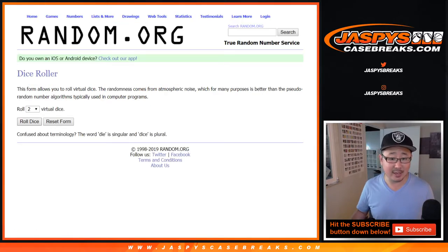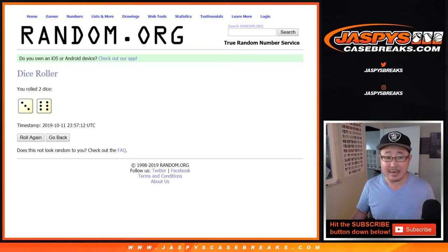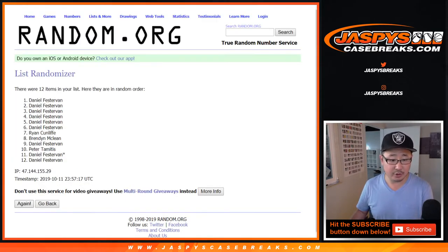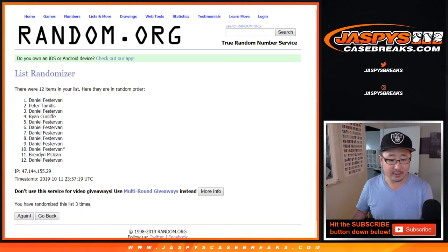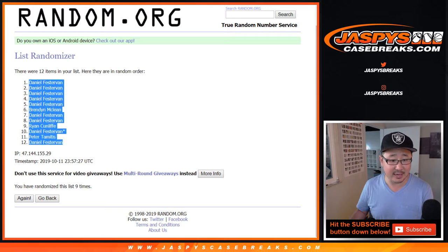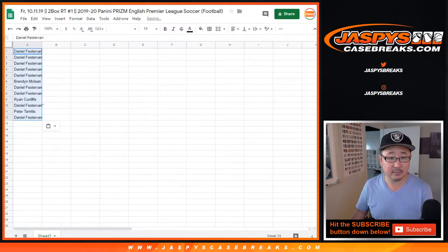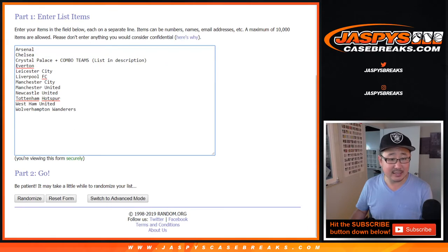Let's roll it and randomize it nine times — three and a six. After nine randomizations, we've got Daniel down to Daniel. Three and a six, nine times for the teams. After nine times, we've got Leicester City down to West Ham United.